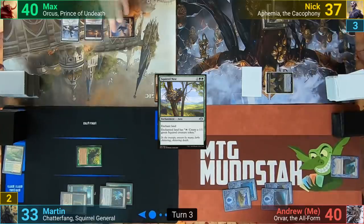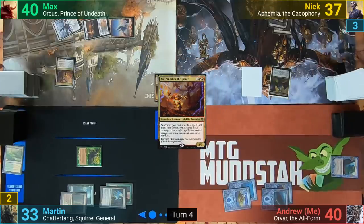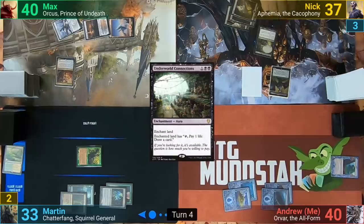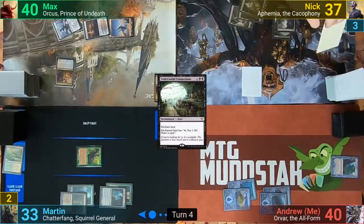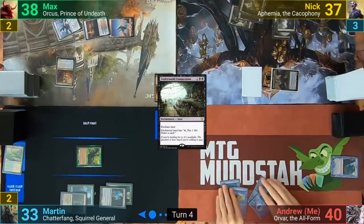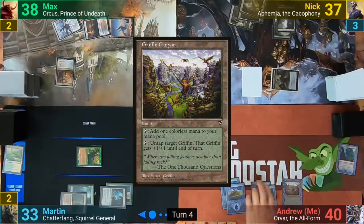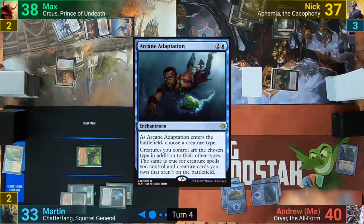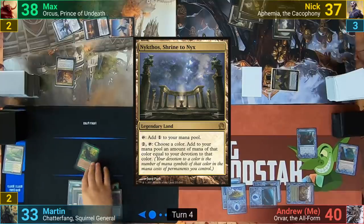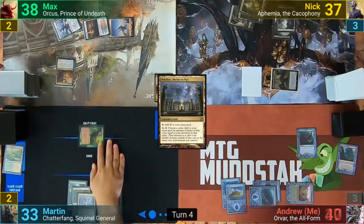Max plays a Mountain and casts Vile Smasher the Fierce. Nyk plays a Swamp and casts Underworld Connections, enchanting it onto a Swamp. He then swings Ephemia at Max and passes after she connects. I play a Griffin Canyon and cast Arcane Adaptations, naming Wizards as it comes in. Martin plays a Nykthos, tapping Nyk's land for a turn, then moves to combat and swings the Squirrel General at me, and I take the hit.